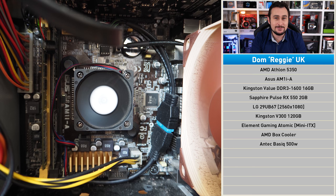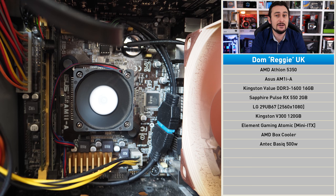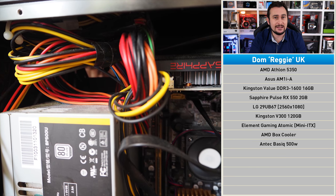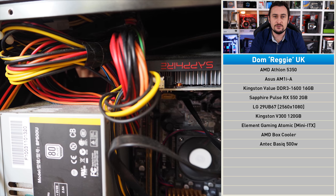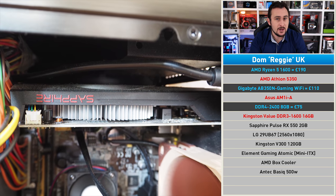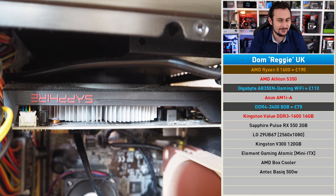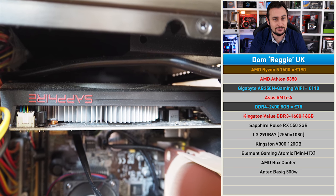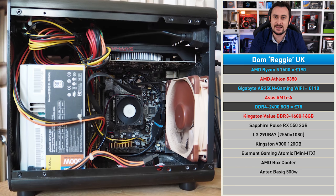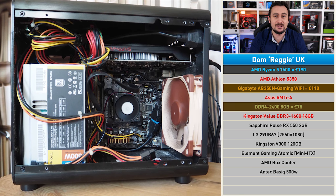Dom's dream has been to get a Ryzen CPU in there and he's been saving to make it happen. Converting the $500 US budget into pounds gives us £390 to play with. Since gaming isn't the priority — Dom only plays Rocket League and Overwatch on an RX 550 at mild settings — we're throwing everything at the CPU. The best option is the Ryzen 5 1600. Since Reggie is built inside the cute Element Gaming Atomic Mini-ITX case, we've gone with the Gigabyte AB350N Gaming Wi-Fi motherboard with eight gigabytes of memory.